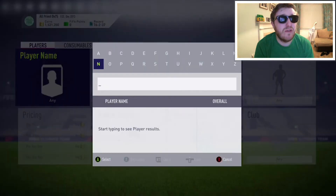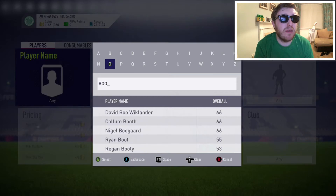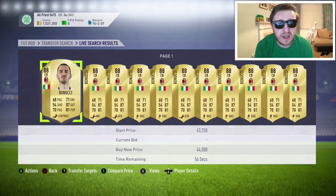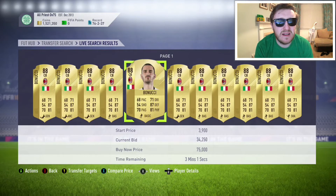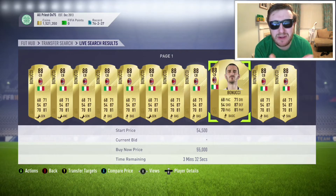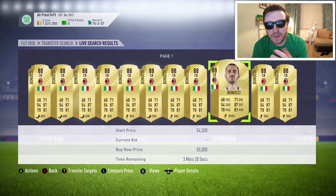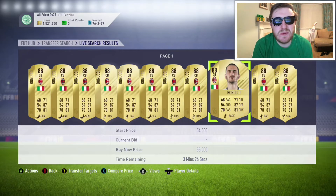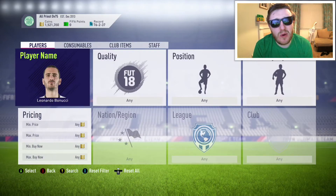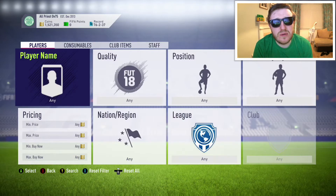You wouldn't go far wrong with Leonardo Bonucci — he's one of the cheaper 88s. He could be a good pick. I'd probably have picked him up during Black Friday crash time just to get him extra cheap, but he's already up there because of the icon SBCs — people tend to use him for that. I'm not really going to be investing too heavily in those.